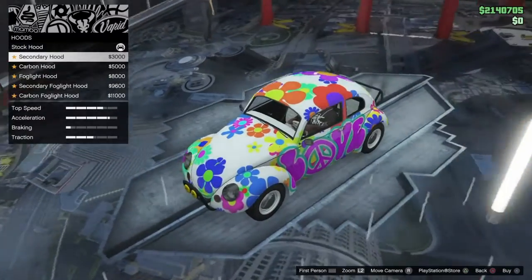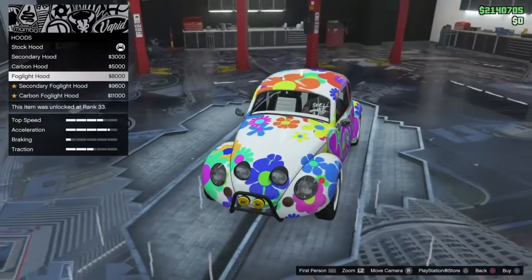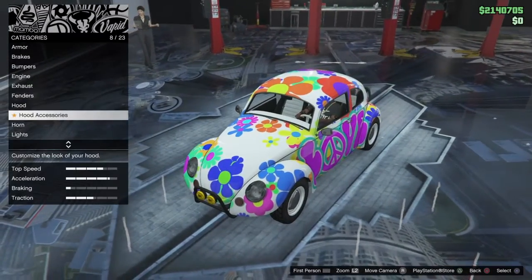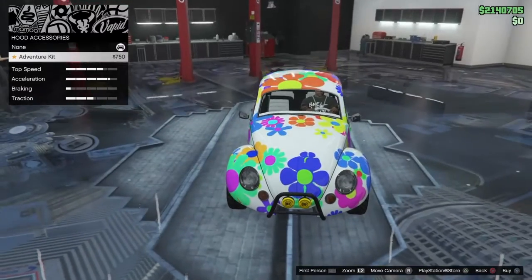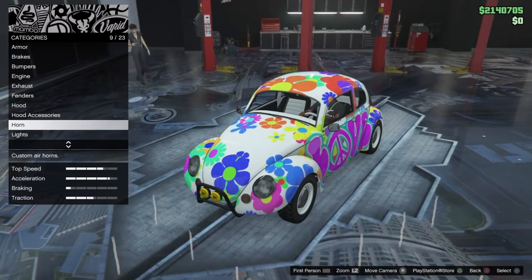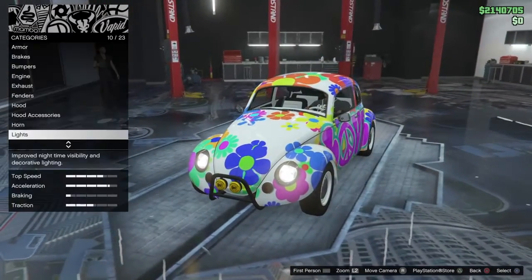Okay, we're on the hood now. Secondary hood, carbon hood, fog lights, secondary, and carbon — absolutely not. Hood arches, or hood accessories — I don't like that at all. Horn, lights, start yellow — I'm not changing that.